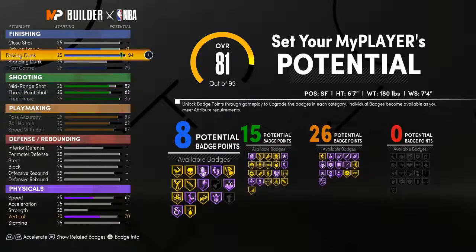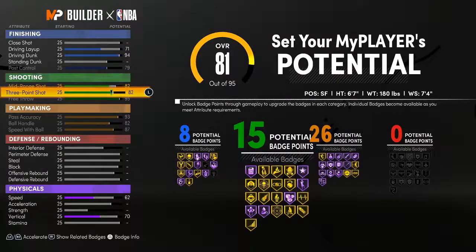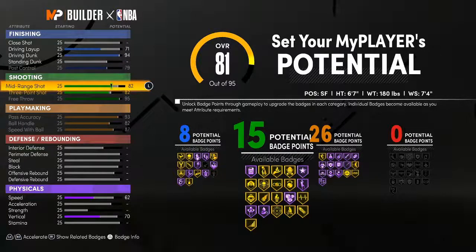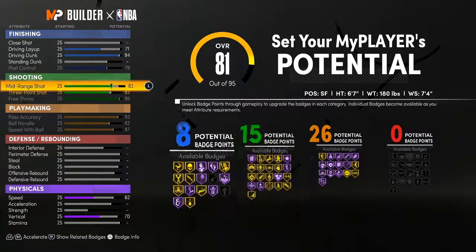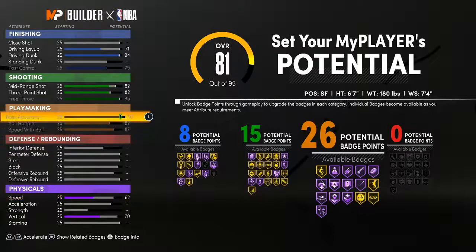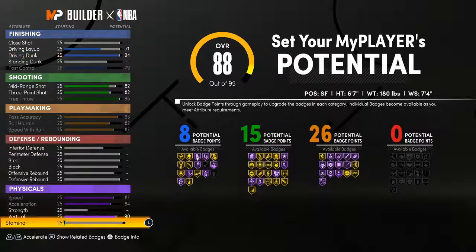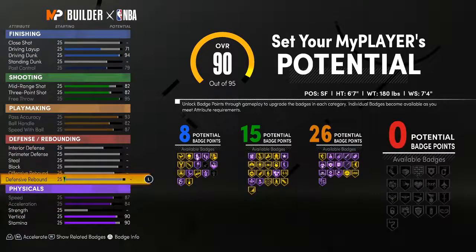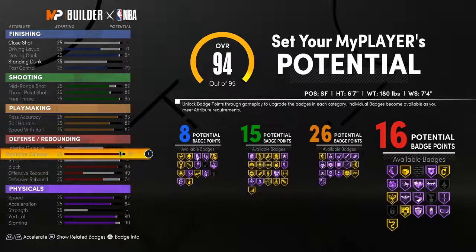With this build, we're making a Point Forward. If you want a Point Forward in Next Gen you gotta follow these steps exactly — no mistakes. You have to have that 94, have to have that 71. The post control doesn't matter but these do, and the free throw too — I think you have to have this all maxed out. Luka can't really jump out the gym but I want to at least be snagging boards. You can only go up to a 74 defensive rebound, you can max out the block, and you can almost max out perimeter D. Pretty simple, pretty straightforward — I would like a little bit on strength though.